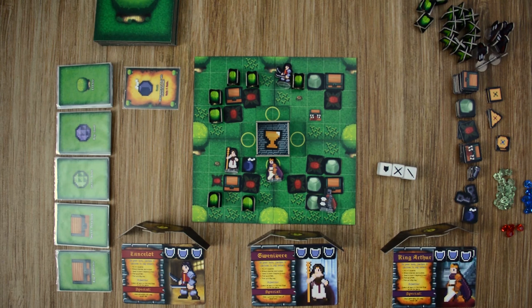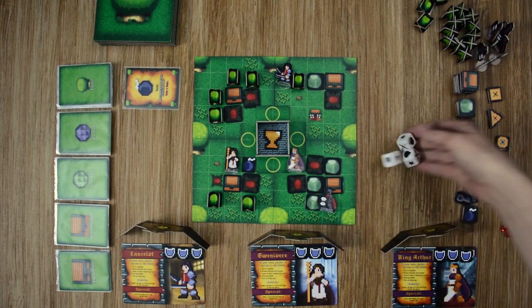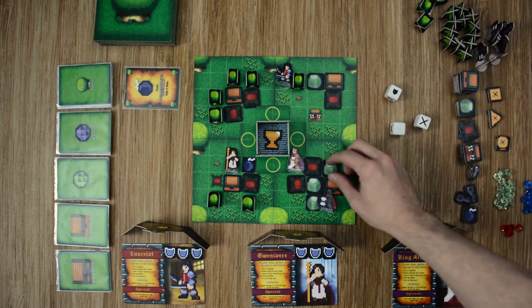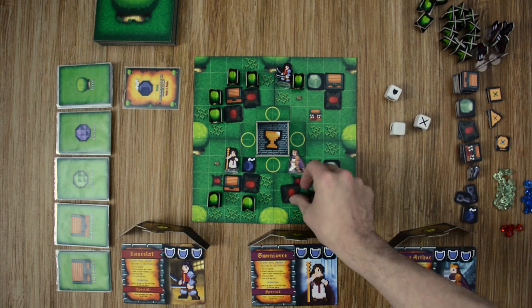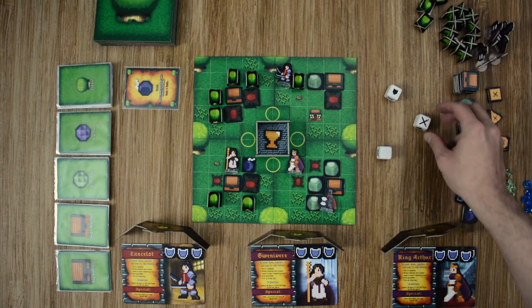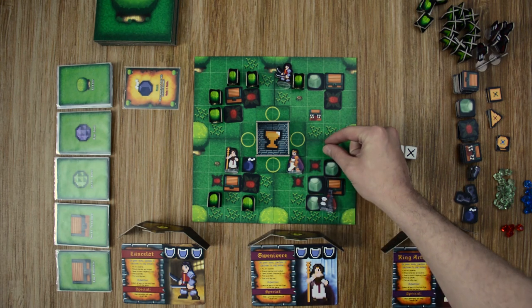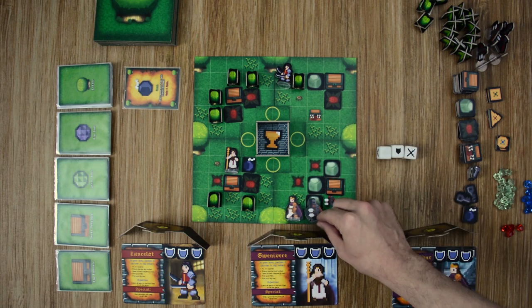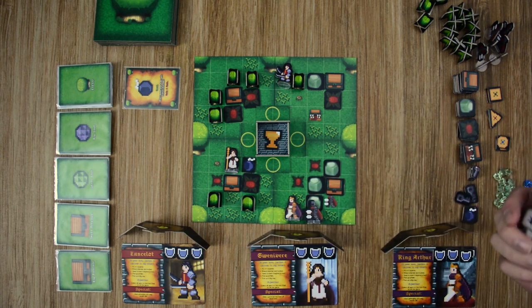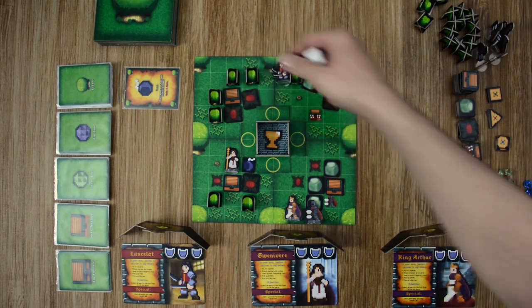Moving on to King Arthur — he moves over and attacks the carnivorous plants, rolling two hits and splitting the damage between both plants, but rolls no diamonds so gets no rewards. For his third action he moves, but then the dark knight activates, comes over, and attacks him. He rolls one die to block but doesn't succeed and takes three damage.